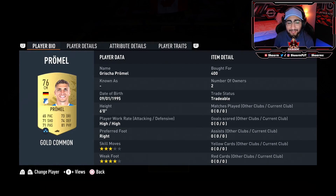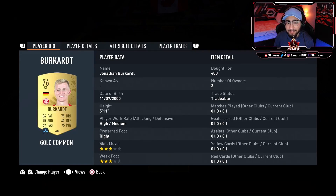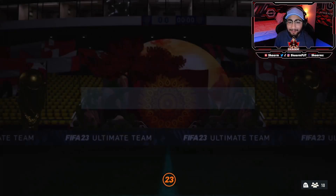Moving on to CDM, we have Sebastian Roda and Marcus Wolf. At right center mid we have Serdar, and at left center mid we have Promel. In the left mid position we have Jake Young, and to finish it off we have Brookart. And that is the SBC completed — let's get that submitted.